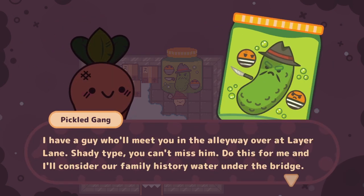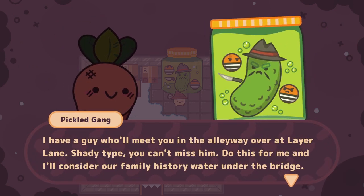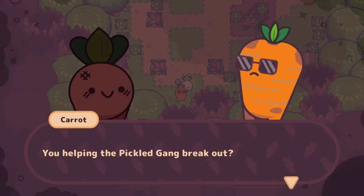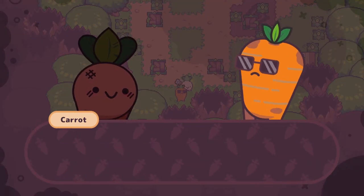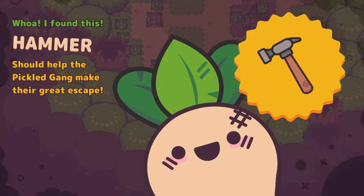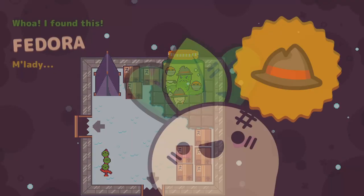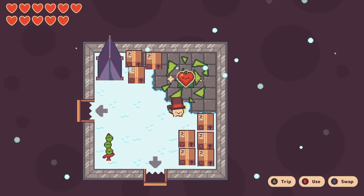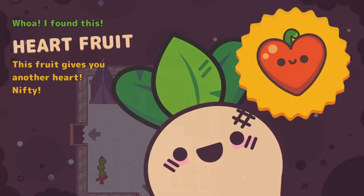You may also want to talk to the pickle in the jar above the chocolate bar's room — they'll ask you to go back to the room left of Lair Lane. This time you need to talk to the carrot with sunglasses, who will give you a hammer. Take the hammer to the pickle and he'll reward you with a fedora hat. If you go back to the same room a little later, you'll find a health point waiting on top of the broken jar.